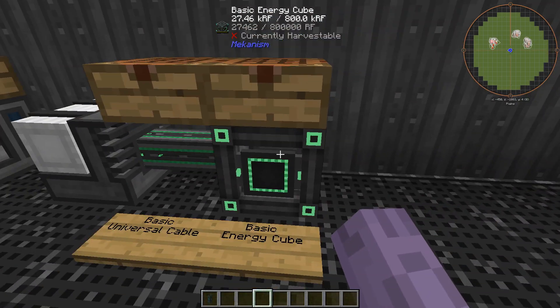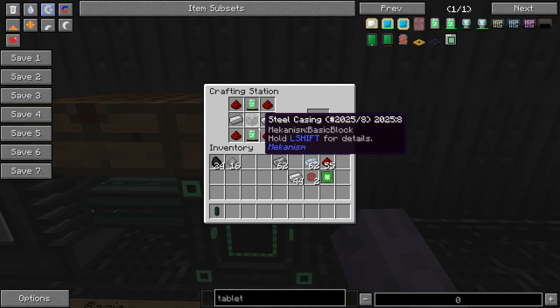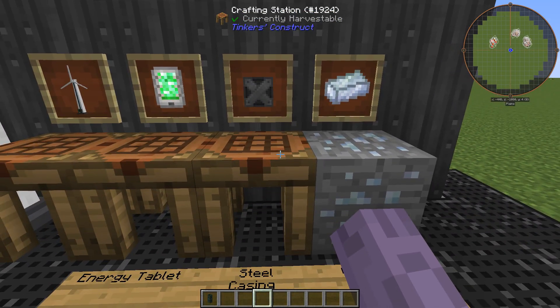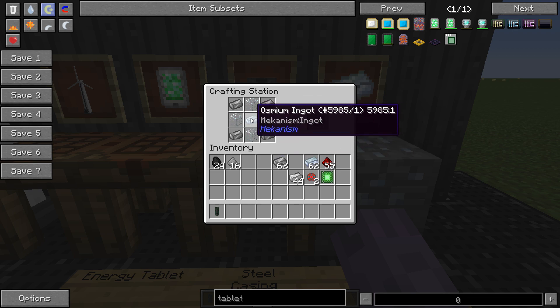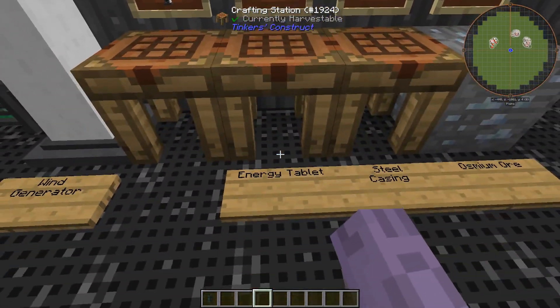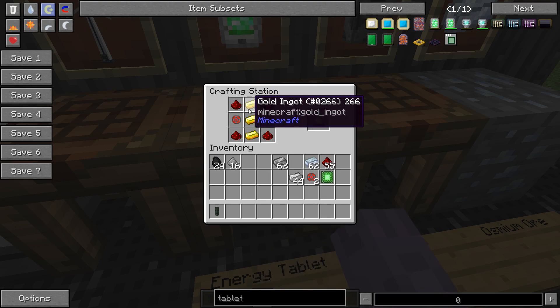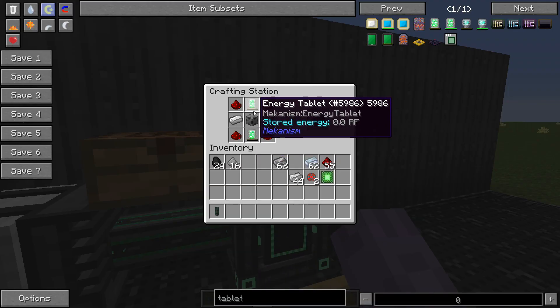The basic energy cube represents our first real test of Mekanism knowledge. It involves making an energy tablet and a steel casing. The steel casing appears in pretty much every machine recipe in Mekanism: four pieces of steel, four pieces of glass, and a piece of osmium ingot to make one. The energy tablet involves two enriched alloys, four pieces of redstone, and three pieces of gold. For the energy cube recipe itself, you'll need two energy tablets, a steel casing, and a few pieces of iron and redstone.